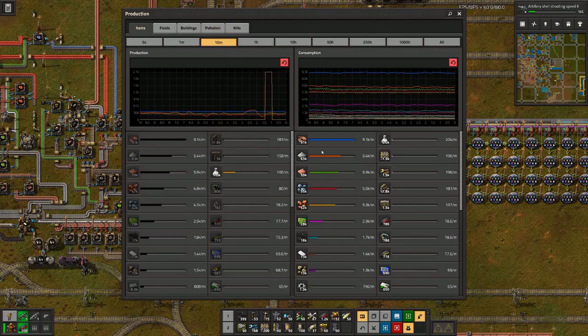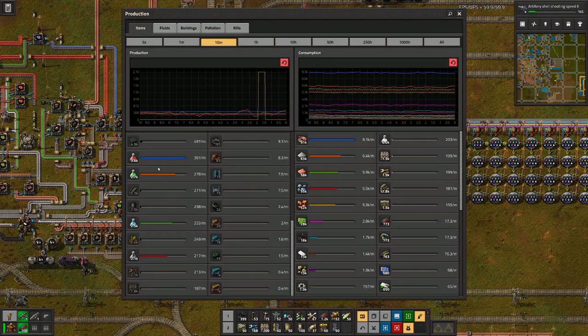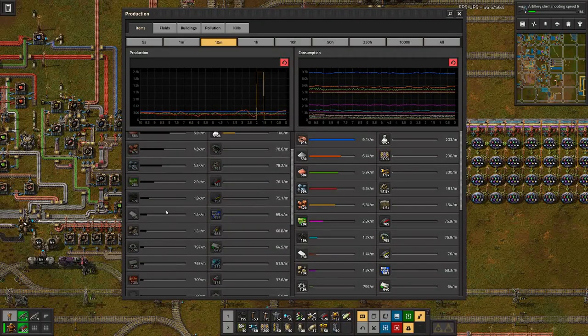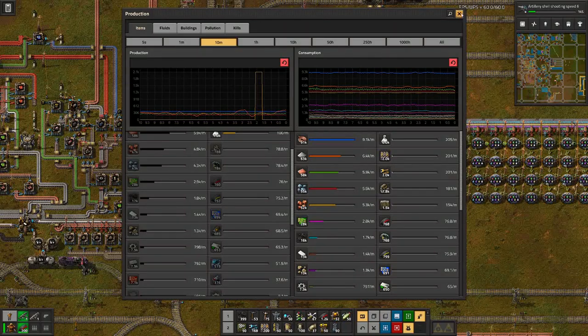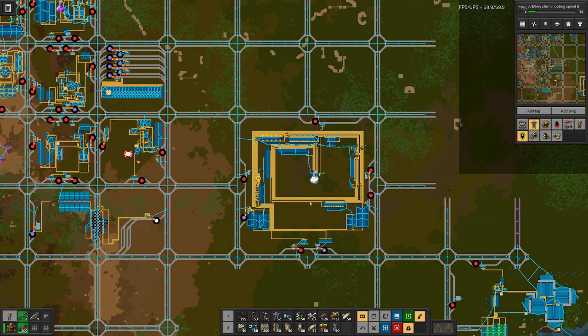We can also increase the speed of the labs by inserting speed modules. But I think that will be the next step, because if we look at the last 10 minutes, we are currently at a consumption of 200 bottles per minute, and for space science we are only producing at half that rate — everything else is at 200 or above. So we will have to place down another factory for space science.